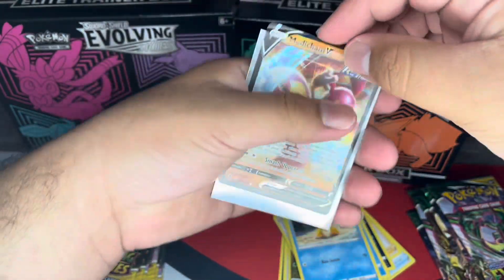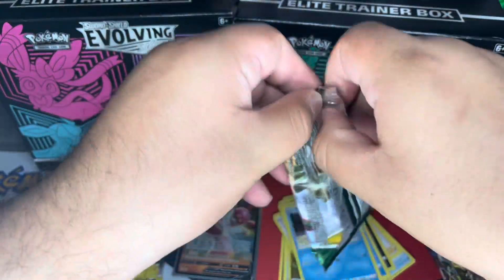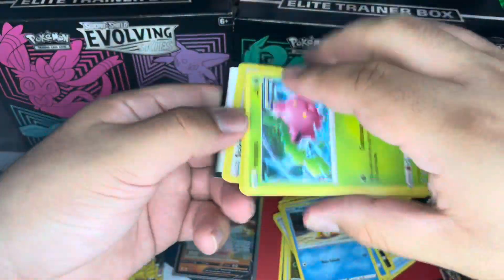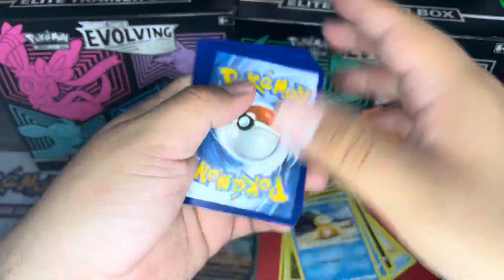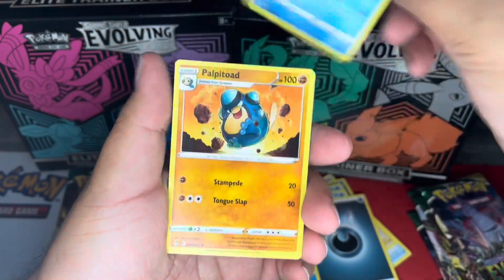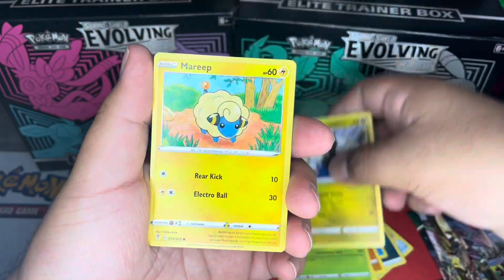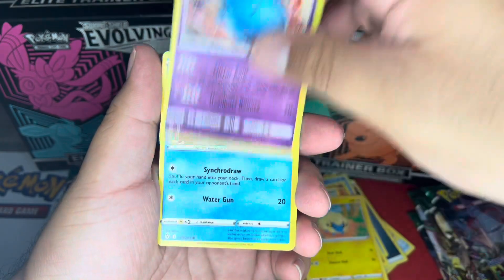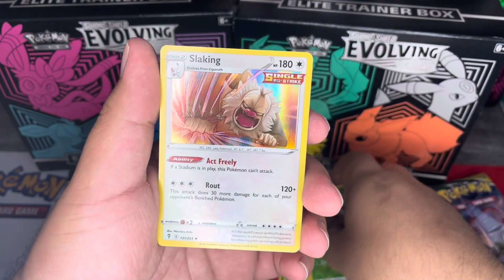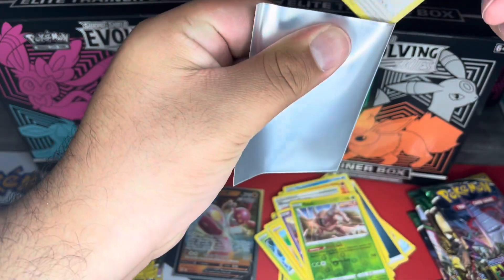Let's set that to the side and move onto the next pack. I know normally ETBs come with 10 packs, but for these ones it's just eight. We have another dark energy, a Tentacruel, a Palpitoad, a Shopping Center, a Hoppip, a Dino, a Mareep, a Single Strike Wobbuffet, a Love Disc, a reverse holo Pinsir, a Single Strike, and a foil Slaking.